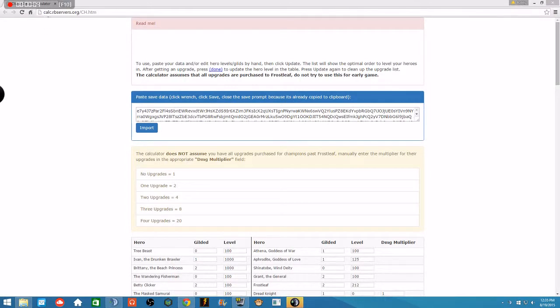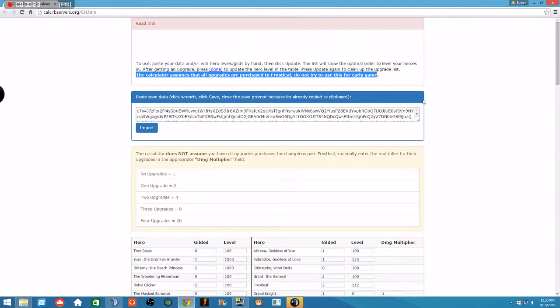So here is the website — calt.rbservers.org/ch.htm — and it looks like this. You're going to take that .txt file and paste it in here, and it's going to look like garbage and a bunch of numbers. That's fine, because what we're going to do is click import. The calculator assumes that all upgrades are purchased to Frostleaf, so make sure you've purchased all the way to Frostleaf.